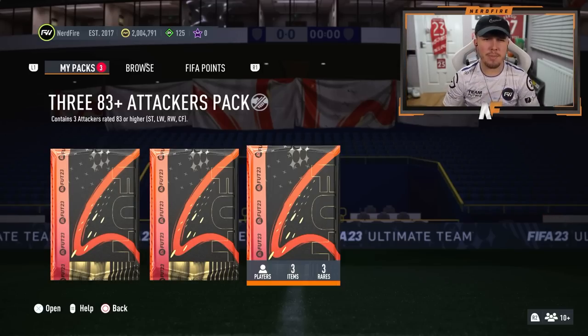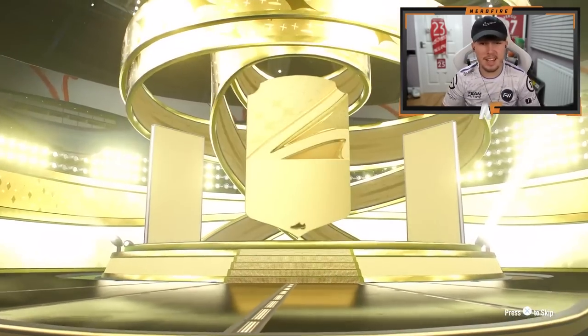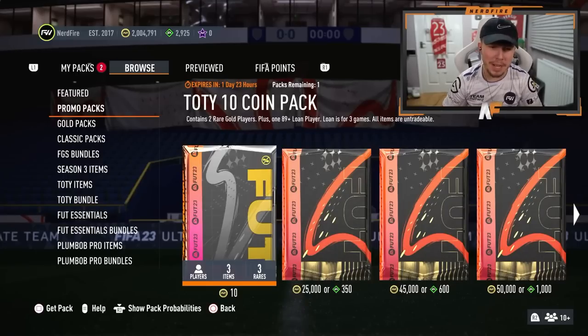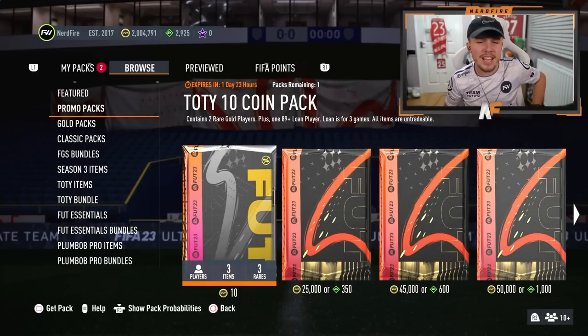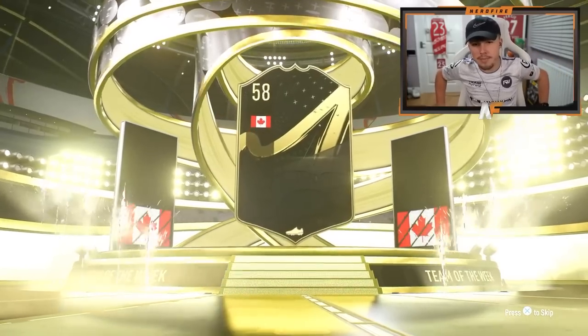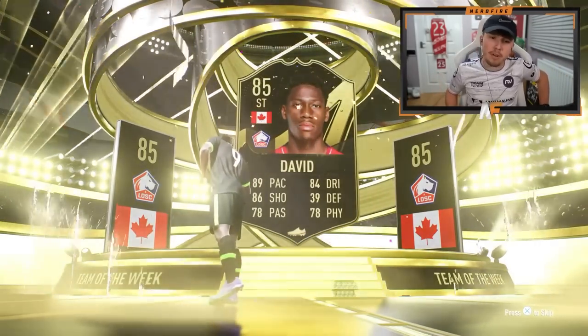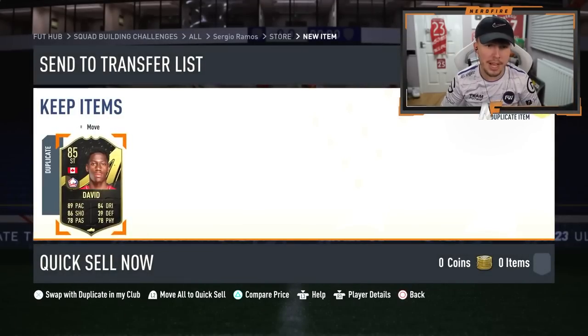I have another 383-plus attackers pack — I don't know how, I swear I've opened all three. Unless this is glitched. Brazil centre forward is going to be Firmino. First store pack up — a 10 coin pack containing two rare gold players plus one 89-plus loan player. Can we get any good players behind the loan? In form behind — it's a tradable one. 85 Jonathan Davin, I'll take it. Anything good behind him? De Bruyne loan and Guarhi. Not too bad.